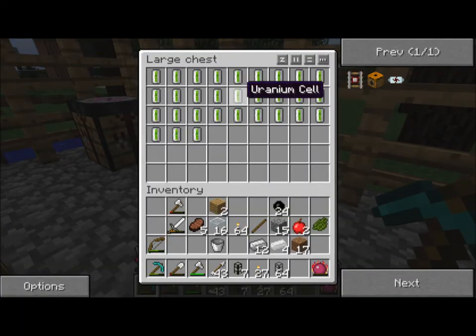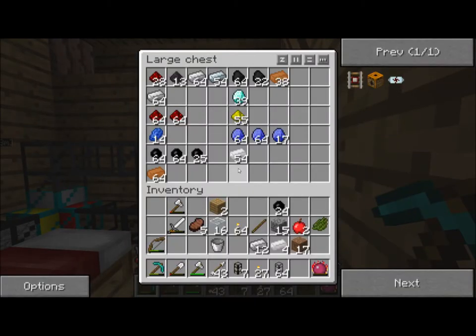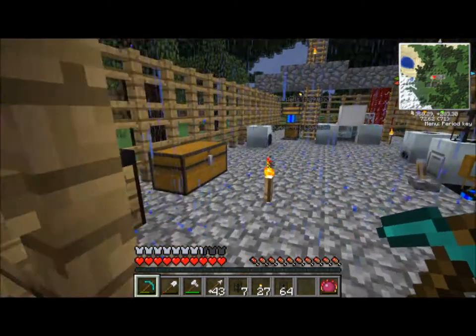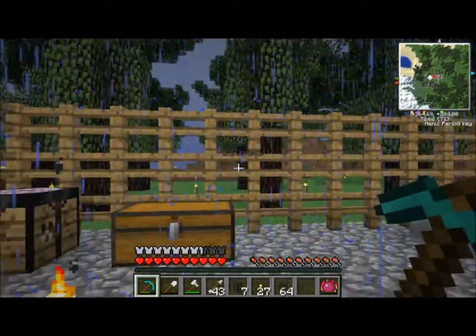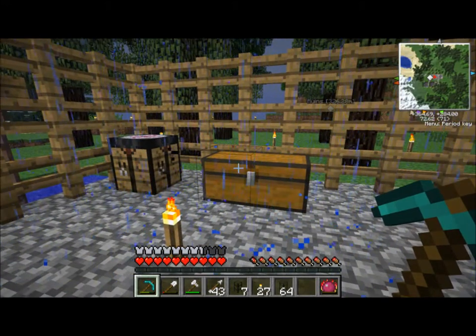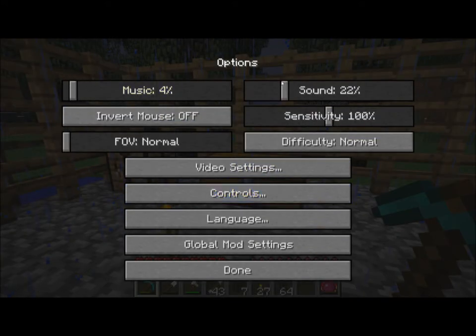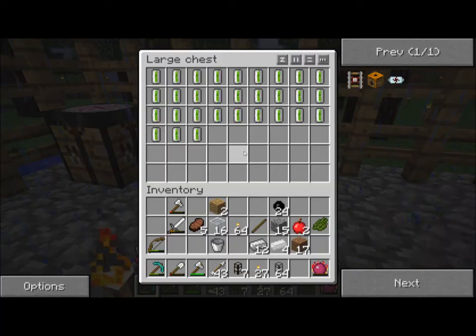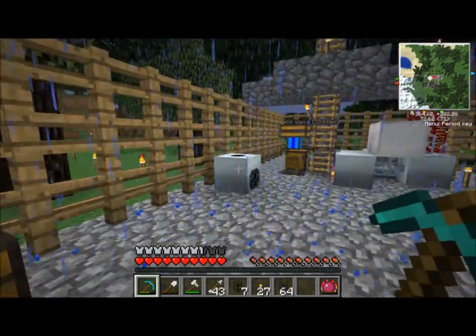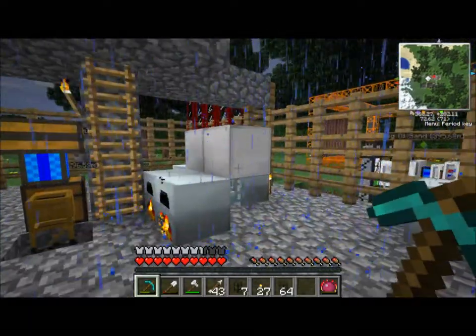The other thing it's good for making are these — these are uranium cells. Remember all that uranium ore we had up in this chest? Well, it's gone because I took it and put it on — uranium cells are basically what you use to make a nuclear reactor. So we're going to do that.